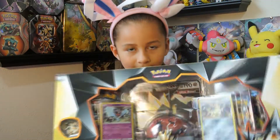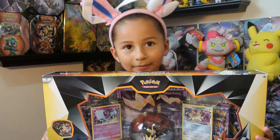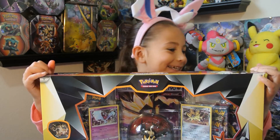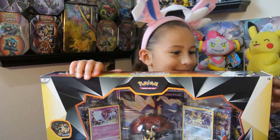Duskmane is mine — Aubrey's is the Dawn Wings and I'm the Duskmane. So we want good pulls. Give us a second and we'll get everything out of the box.